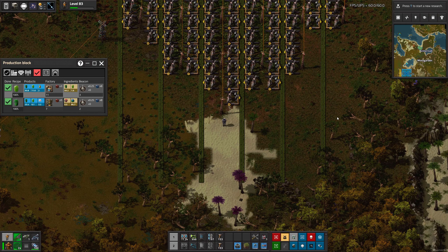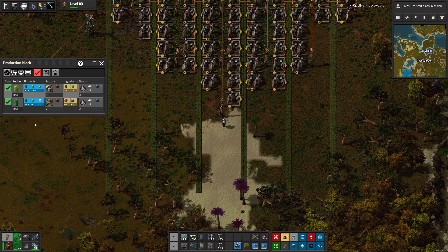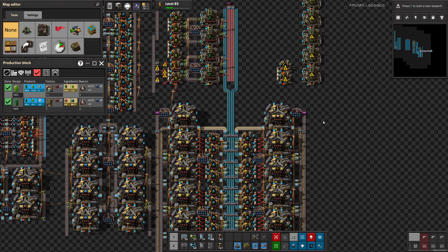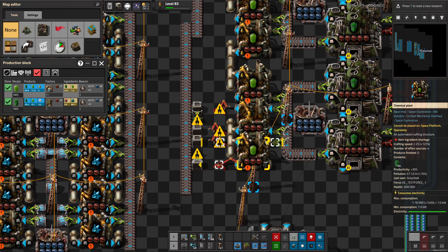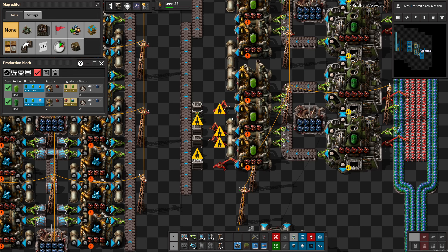Hello everyone, welcome back to episode 137 of Factorio with the Space Exploration mod, where we are working on refining of Vita Melange spice and extract from just the Vita Melange ore. We're working on a design for it, about halfway there, but having a little trouble with the actual extract production where we turn some of the spice into extra extract.